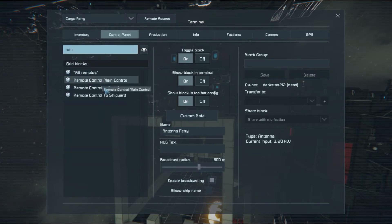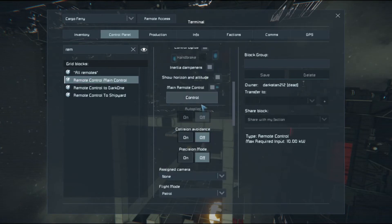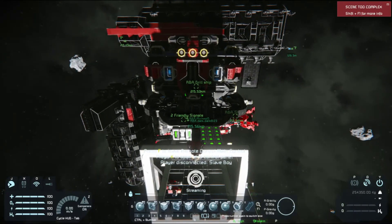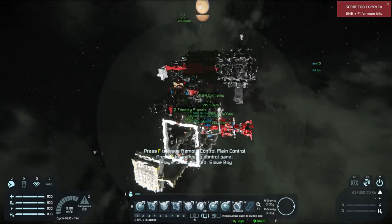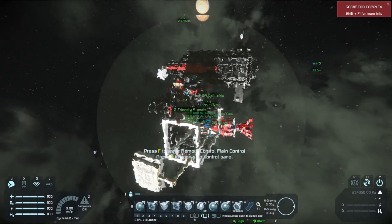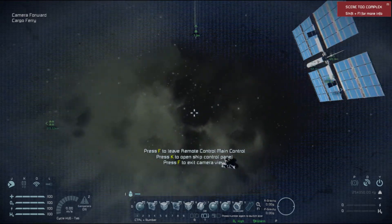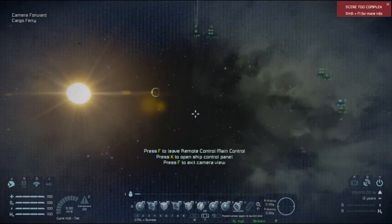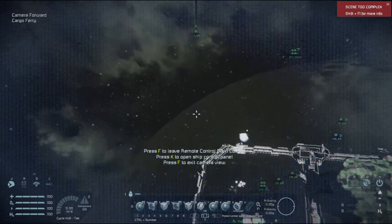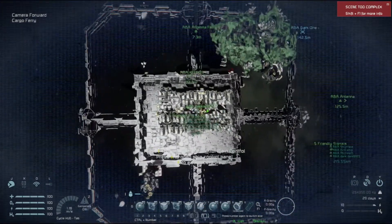Just to check — remote is off, and then I can take control. As you can see, third person view still has me at the shipyard, not over at Dark One. On the hotbar at the bottom I've got my settings: front camera so I can see where I am. Let's try to see the base — all right, there's Dark One, dropship on the right. Coming down a little bit.